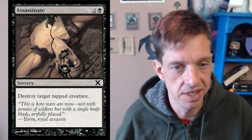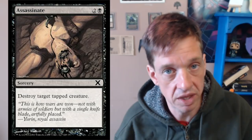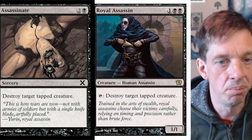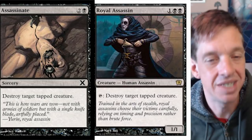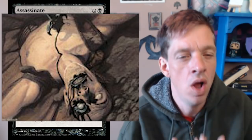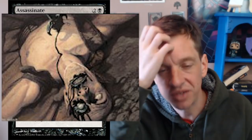The first card on the list is Assassinate specifically, because it ties into the cards we just talked about. It's one black and two colorless — destroy target tapped creature. The flavor text: 'This is how wars are won — not with armies of soldiers, but with a single knife blade artfully placed.' And if you actually look at the blade on this card and go back to the Royal Assassin, that's his blade right there. The black poison running off the blade is also coming out of the victim's mouth and dripping around one eye socket, which matches the Royal Assassin's mask. This is a very desolate, hopeless piece of art — a horrible way to go. I absolutely love the flavor behind this.